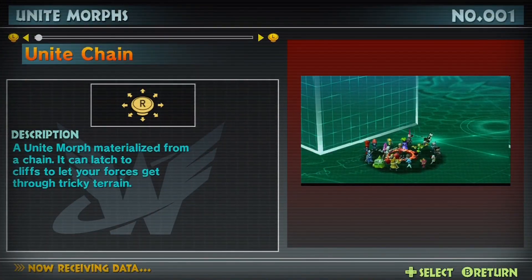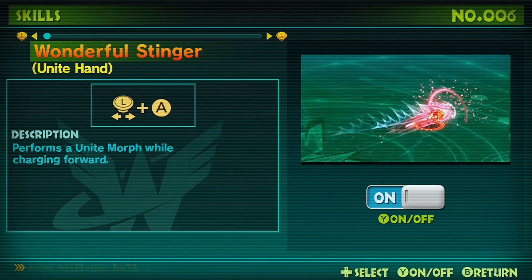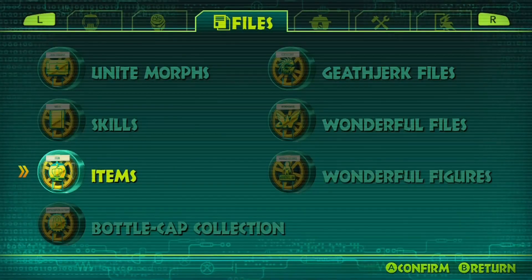This section can show you all the Unite Morphs if you've forgotten, and any skills you might have bought, such as the Wonderful Stinger and things like that. You can also de-equip them if you don't want them for whatever reason.